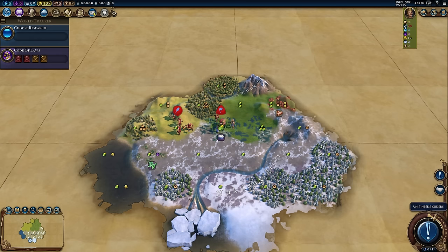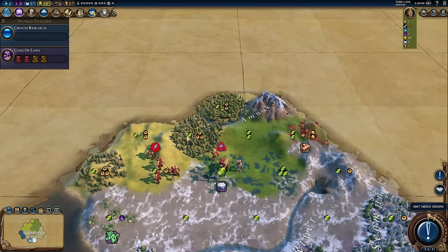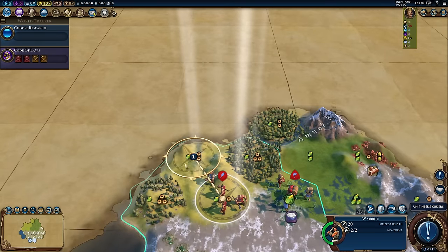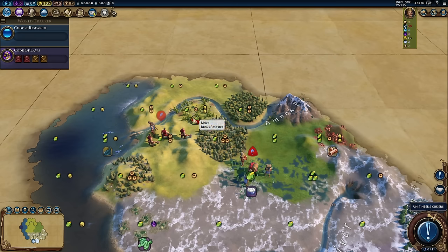Turn one. This is a start that is quite interesting but fairly mundane. We've got a couple of food tiles, a couple of production tiles, a couple of resourced tiles. We've got rivers, tundra — bit of everything. I'm going to move this warrior onto the hill for some visibility to see what we've got going on. Looks like there's maize over in this direction. Otherwise this is a fairly standard start.